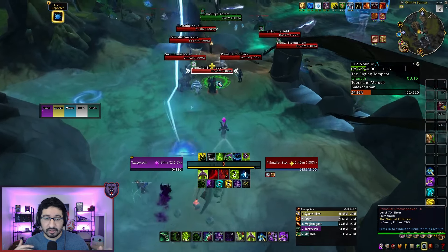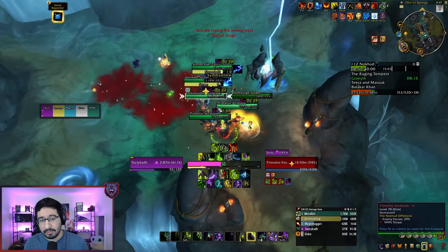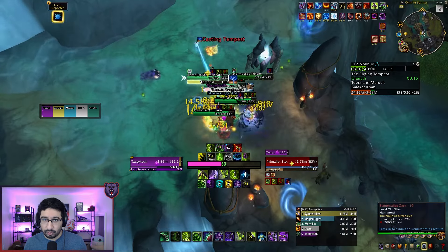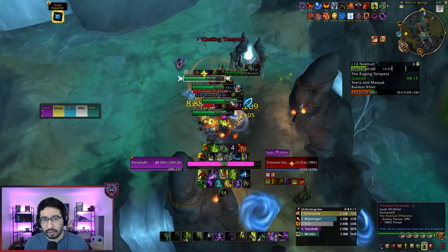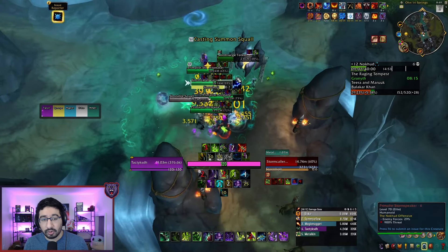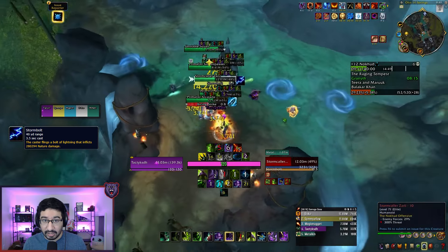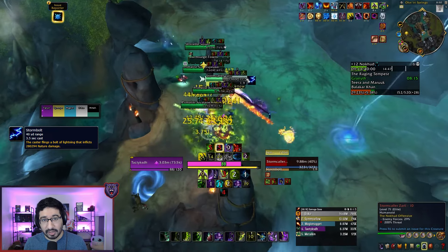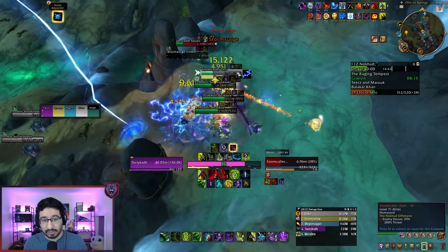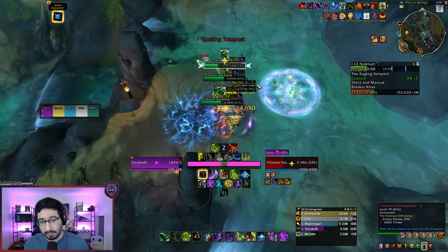After killing Granith, head west towards the Raging Tempest area where there are Stormcaller mini-bosses. There are four totems in the area each guarded by a Stormcaller, and once you've defeated all four totems, you can fight the boss. The Stormcallers have Stormbolt, a scary random target hit, especially if it overlaps with other abilities — make sure this is interrupted every time. Since these are lieutenant mobs, you can't CC them, so you just have to kick this ability.